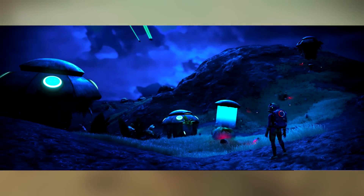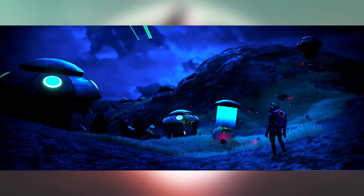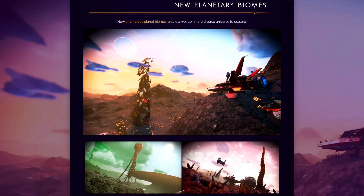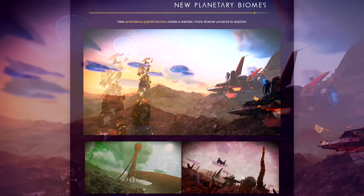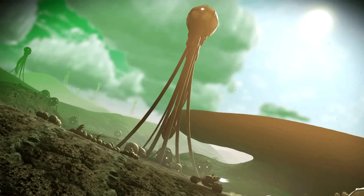Moving on, this next image again showcases the new type of flora - it looks pretty awesome, all shiny and lighting. Let's start with the new planetary biomes. It reads: new anomalous planet biomes create a weirder, more diverse universe to explore. We're seeing some new structures here that we have never seen before - this is definitely breathtaking. Down here we see even more alien stuff, like a huge tentacle and a round spheric object.